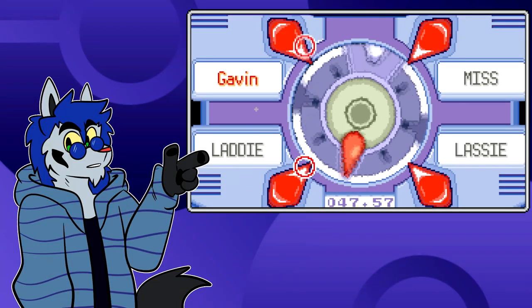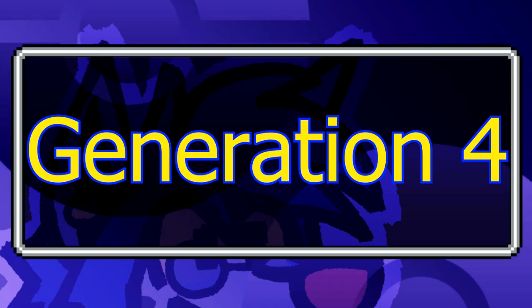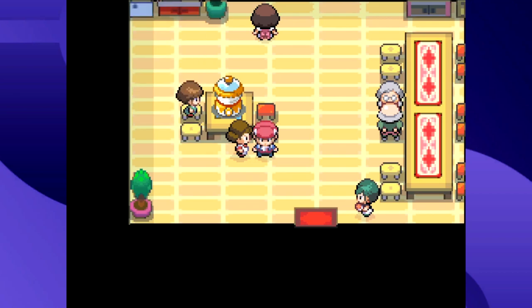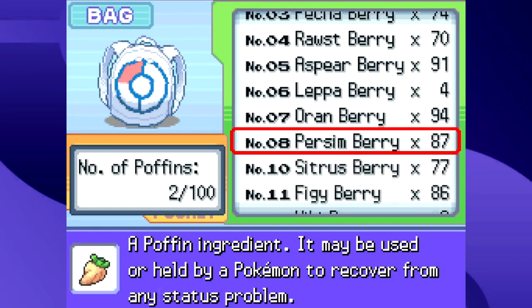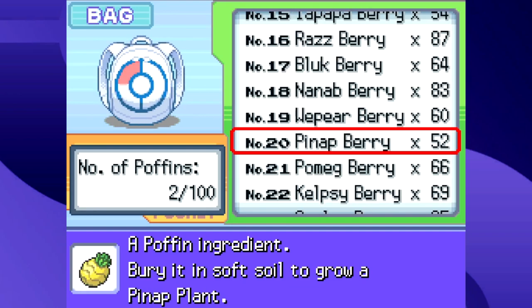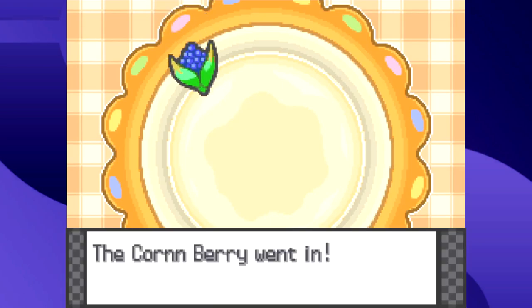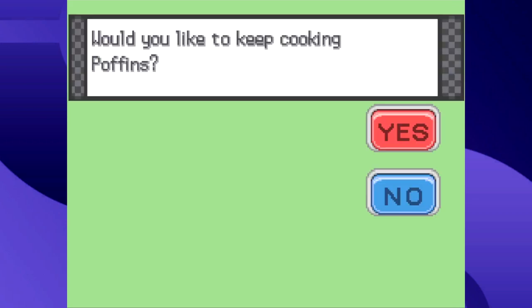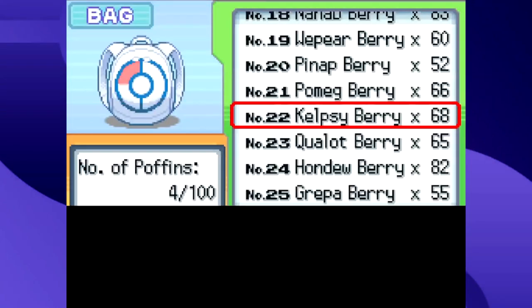And that's every cooking-related minigame in Generation 3. Now let's see what you can cook in Generation 4. This time we're not making Pokéblocks — we're making Poffins. One of the biggest differences is that you can make a Poffin by yourself. With no NPC interference, you have a lot more control over the flavor you're going for, and you don't have to worry about an NPC throwing in a berry that cancels out your flavor.